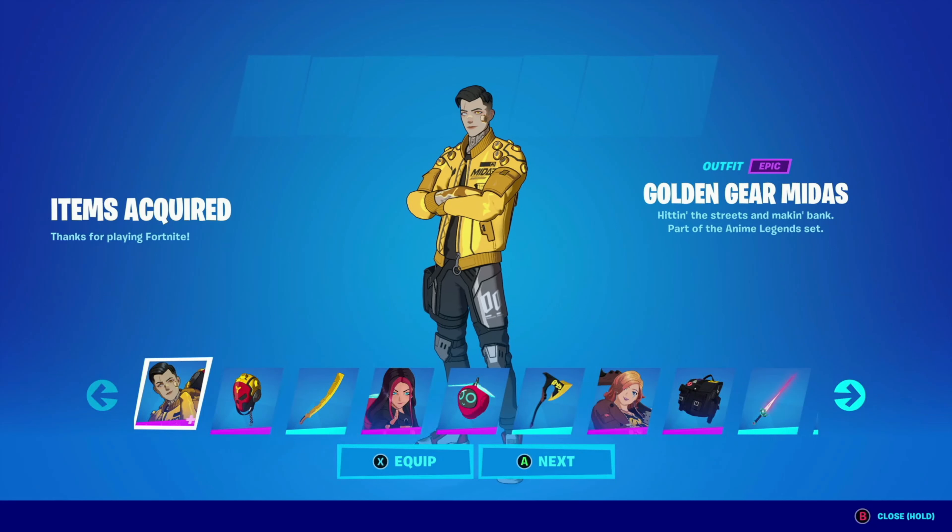Alrighty guys, it's MrsFour here and today we're going to be doing the 'should you buy' for the Anime Legends bundle in Fortnite. If you did not know, you can buy this from now until October 22nd in store. When October 2nd comes out you'll be able to buy it from the digital storefront, but for now you have to go to a retail store in order to buy this, so I had to go ahead and deal with human interaction just to buy it.